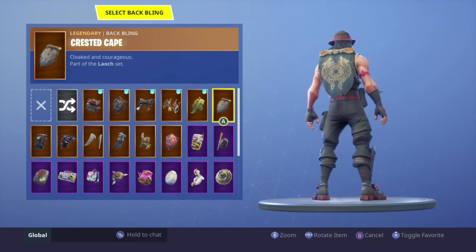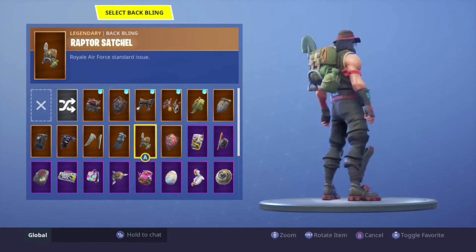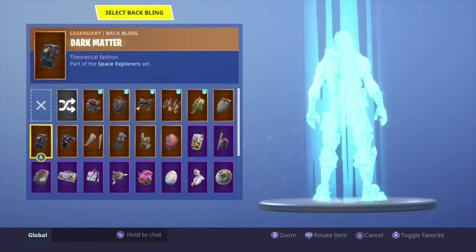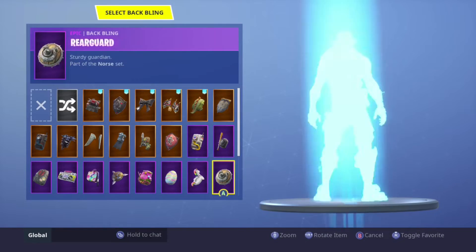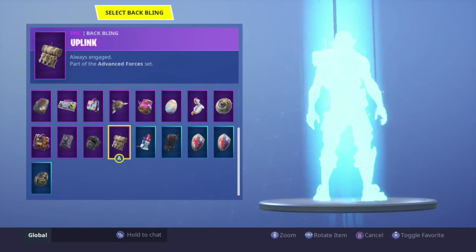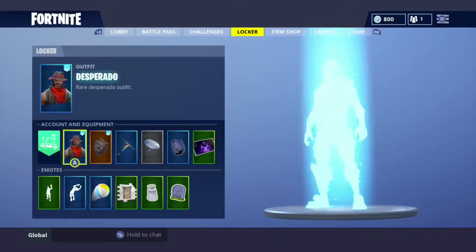The Wukong back bling definitely goes good with the Desperado. Red Knight shield, wings — this skin is lowkey underrated. But yeah, that's it for this skin.